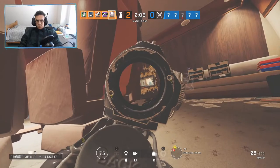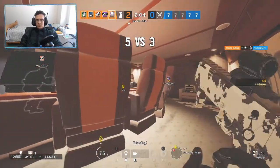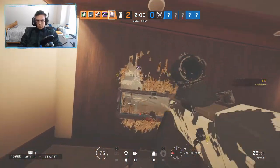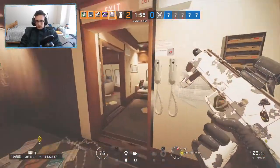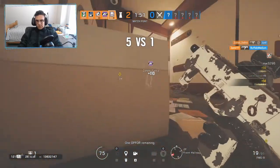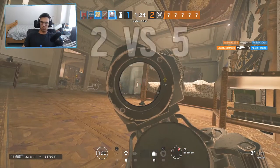The other loadout option, if you're not trying to focus on using Smoke's ability, would be using the FMG-9 with a holographic sight along with a muzzle brake. Along with that, I also like using the SMG-11 for this loadout because that fire rate and power is really helpful. Lastly, both loadouts should contain the deployable shield — it comes in handy in a lot more situations.